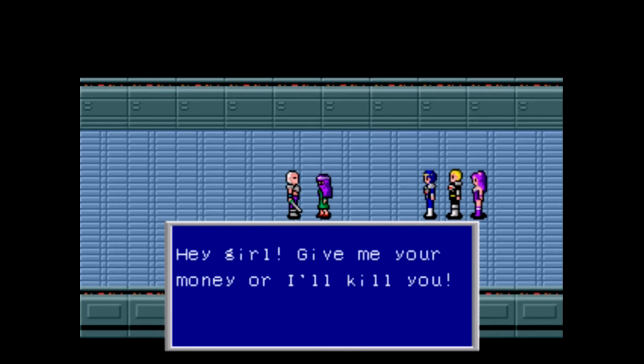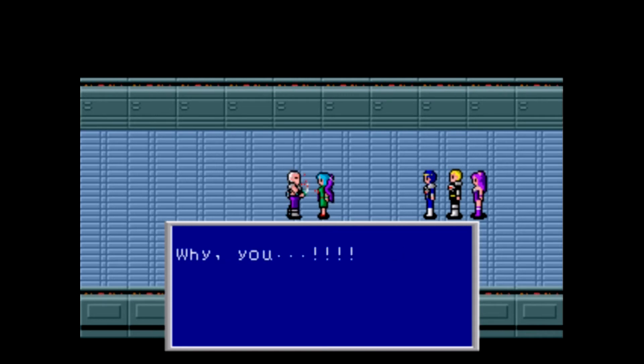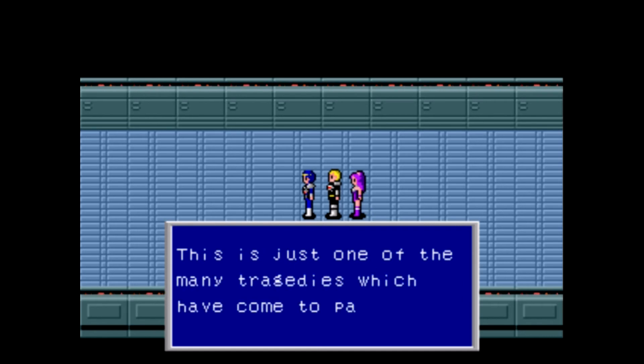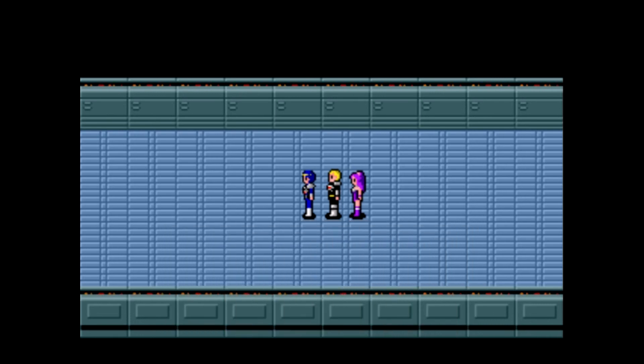'Hey girl, give me your money or I'll kill you.' 'I have nothing to give to the likes of you.' 'Why you?' 'Father...' 'Killing... TM! What have I done?' This is just one of the many tragedies which have come to pass as the world falls into turmoil. Someone must save us. TM had the veil on — her father didn't recognize her, and slew her. And then took his own life. It really is a tragedy.